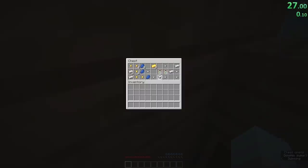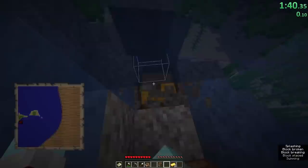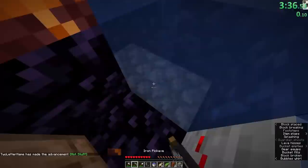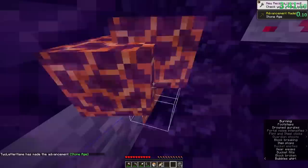He spawned on an island and quickly made his way to a shipwreck where he got 9 iron ingots. Using a map he found in the shipwreck, he made his way to a buried treasure, which gave him iron, gold, and food. An underwater ruined portal gave him more gold and 2 golden apples, and by using a magma ravine, he was able to build a nether portal and enter the nether at 3 minutes and 40 seconds.